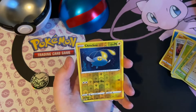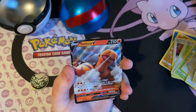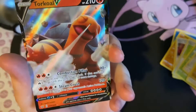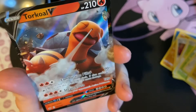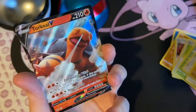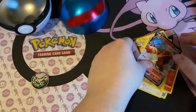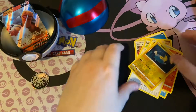A reverse holo Chimecho. We have Toxtricity V — wow, that looks cool! It's number 24 out of 202. Wow, what a great card, very nice. I'm gonna put that card just over there.